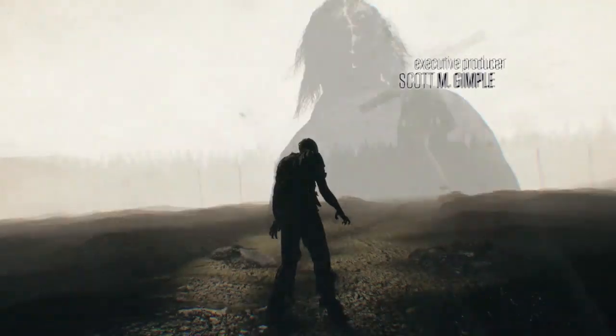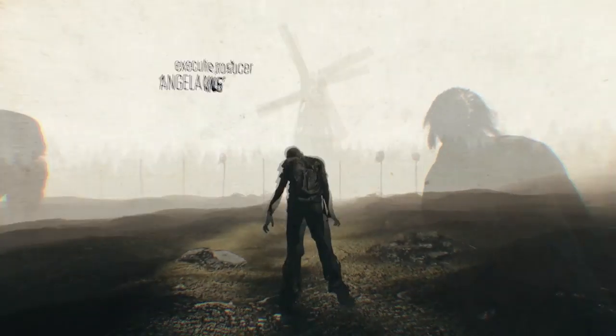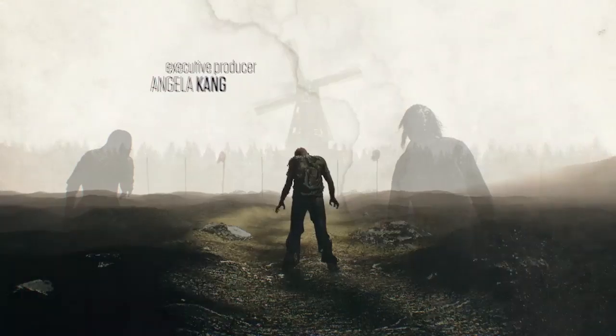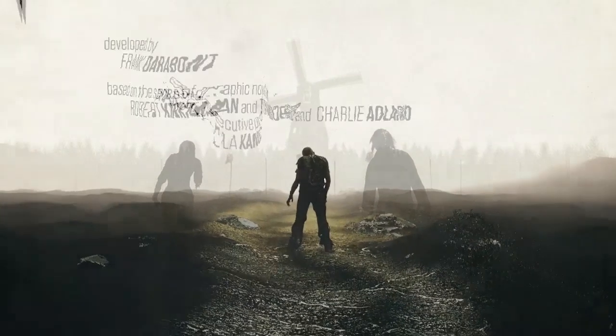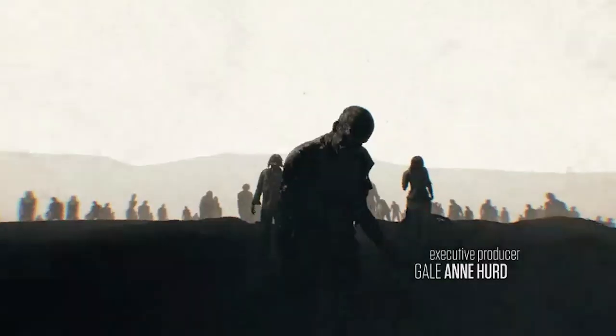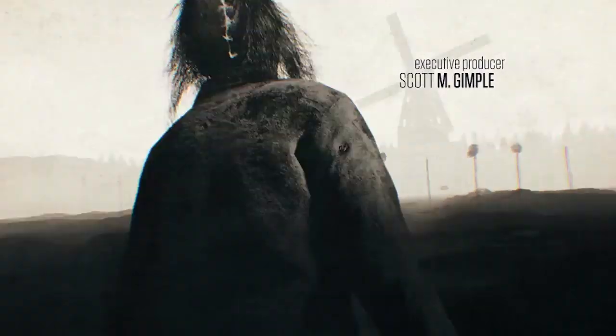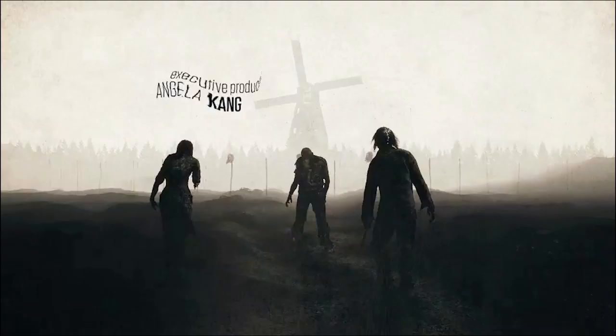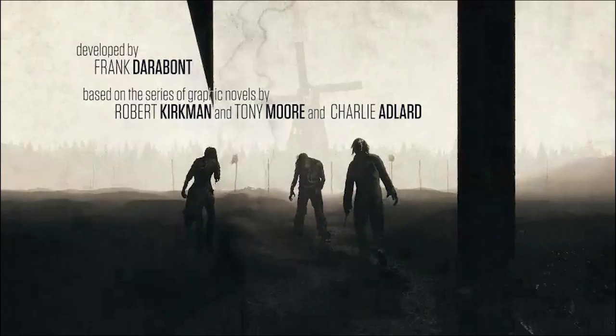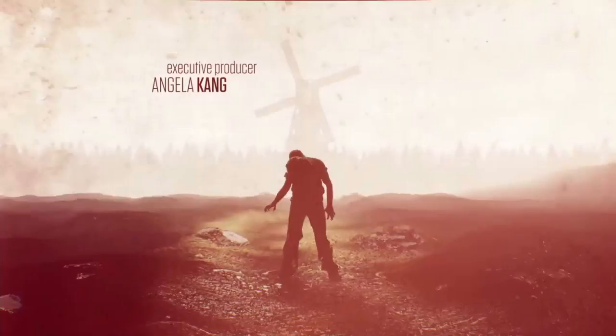The last major change of the intro — after it swings around and we can see the other walker — is what else we see: the pikes. We see pikes with some heads on them, so we see the border now in this intro as well. That's pretty cool. I'm not sure what all of them mean; I may go over that a little more when I do the review video of Episode 1 on the 6th.